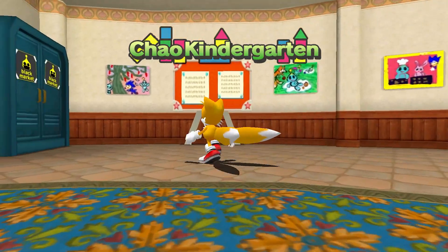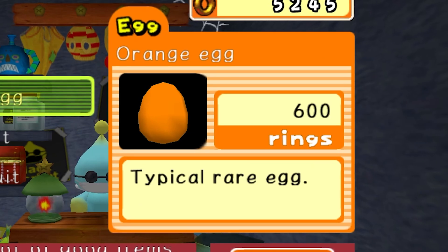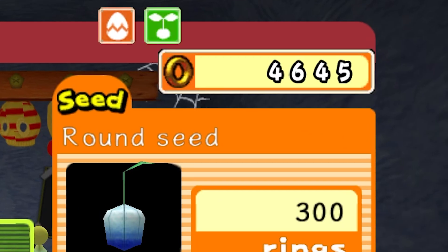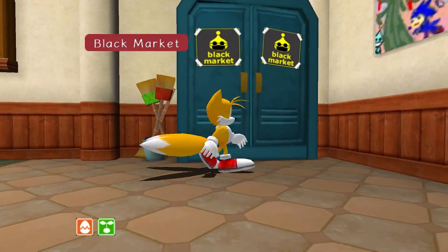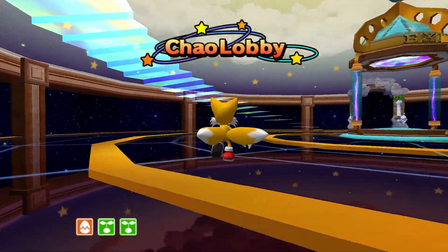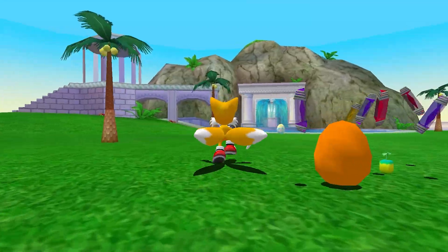We're going to slide on over to the Chow Kindergarten's Black Market and purchase a brand new Chow Egg. I want to go for an Orange Egg. While we're here — we got some round fruit seeds, perfect. And we'll buy a Square Fruit Seed too, why not? I'd like to have a Square Fruit Tree planted in the Hero Garden, since that's where we're going to be spending a majority of our time.